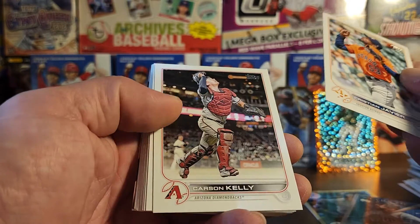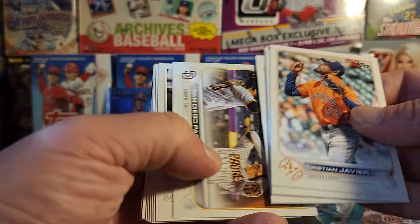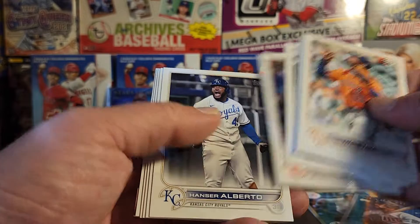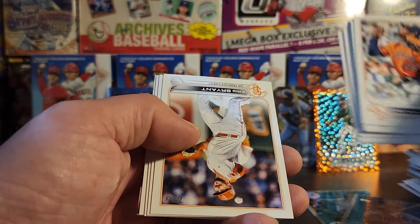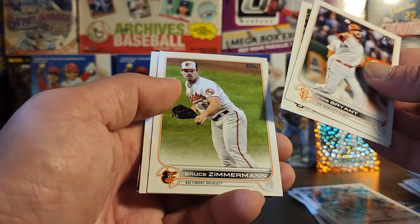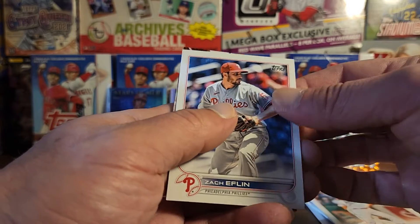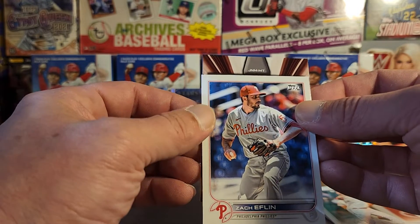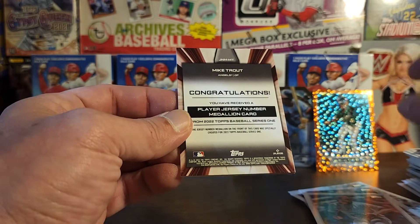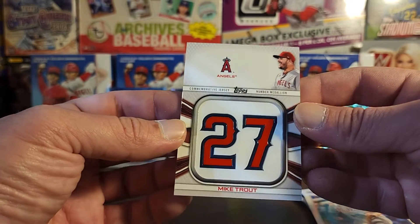We'll see what this one holds. Kind of want the Soto — pretty sure there's a Soto in here. Blue Bob. Big names in this pack for sure. All right, who's it gonna be? Boom — another Trout! And there it is.